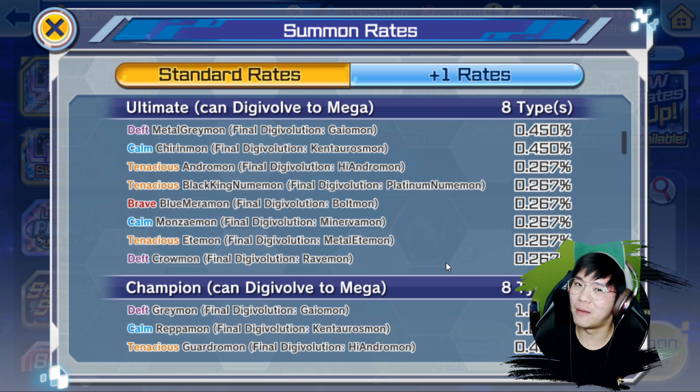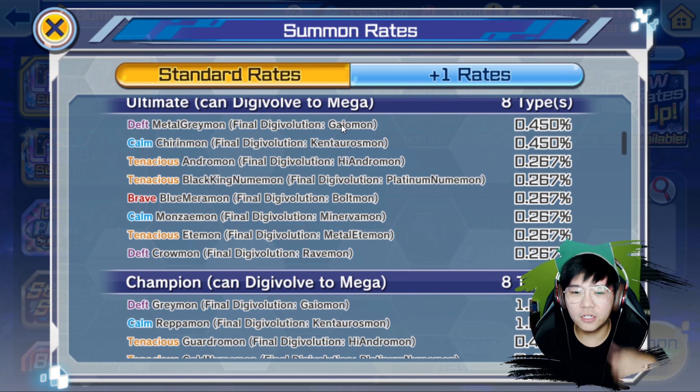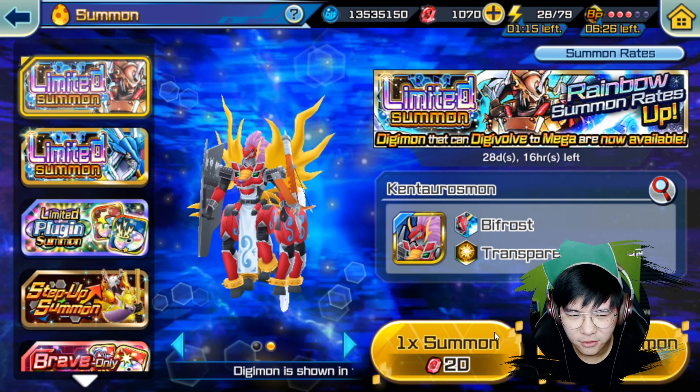Knowing myself, I'm probably not gonna get it — no hope for that. The rest of the units are at about 0.667%. The available units are Gaia Mon, Centauros Mon, High Endro Mon, Platinum Neumi Mon, Bolt Mon, Minerva Mon, Meta Etae Mon, and Rift Mon. So 2 out of 8 are good; the rest are not that great.